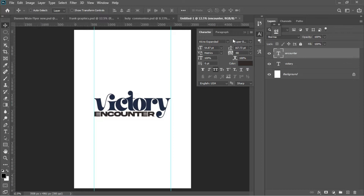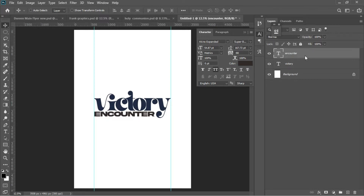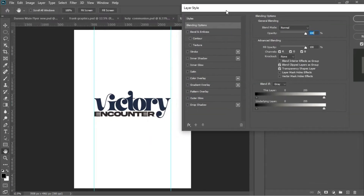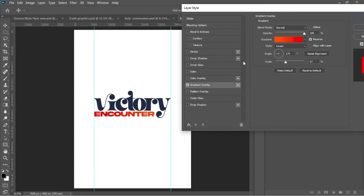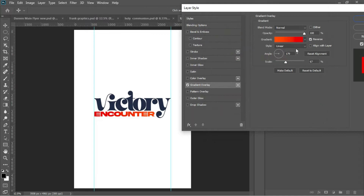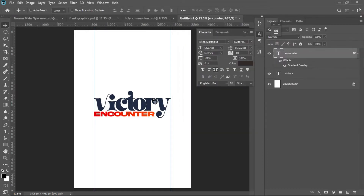The next thing is to change the color of 'Encounter' to a precise color. I'll right-click on the layer and select Blending Options. I'll add a Gradient Overlay to the 'Encounter' text — select Gradient Overlay, set the angle to 179, and hit OK. I'll leave all the links in the description for you to follow.